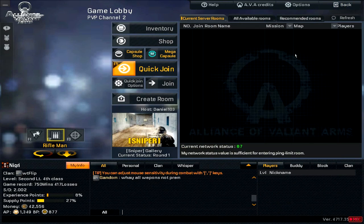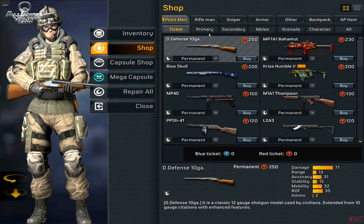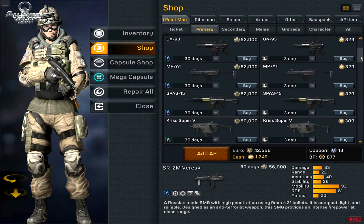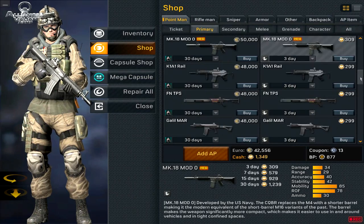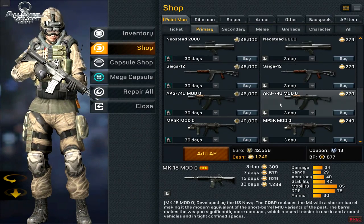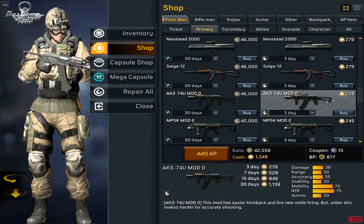I'm going to the shop. Let's see new items. They added the MK-18 Mod 0 — looks like a Mini-M4 to me. What else — the AK-47, new. I don't know if it's new or not; it's the first time I've seen it.